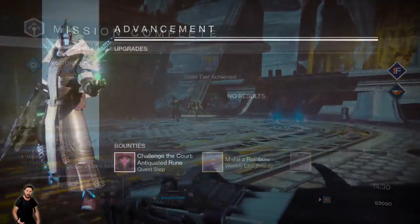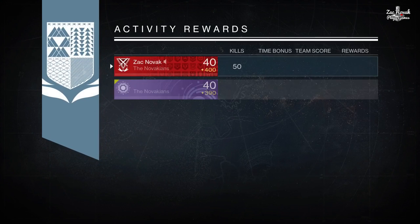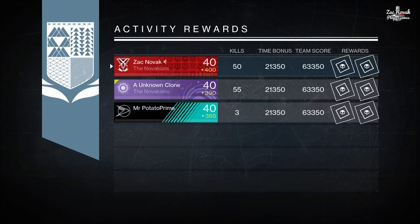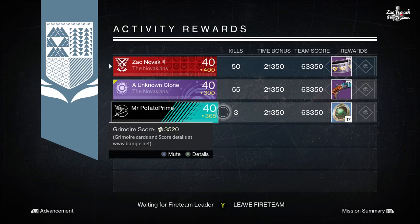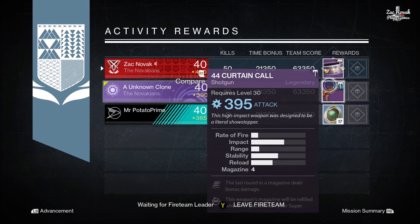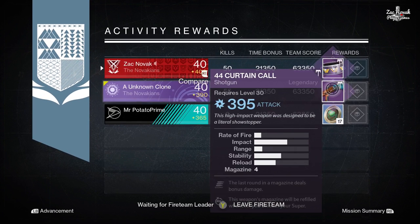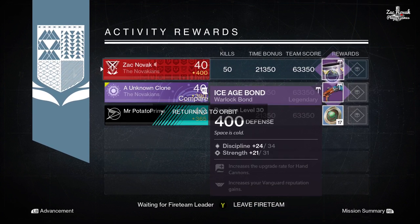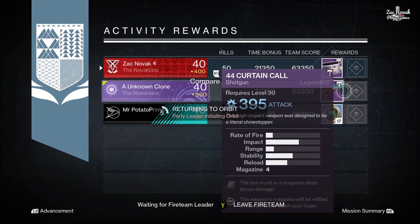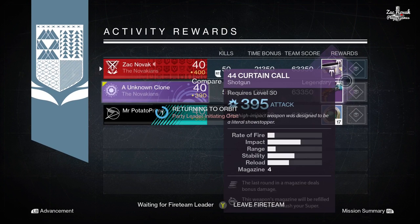Let's get into the loot drops. Starting out with the Warlock - me, Unknown Clone, and Potato Prime decided to run this strike. I got an Ice Age Bond - like that movie, space is cold. We got a 44 Curtain Call for Unknown Clone. We also got 17 Strange Coins for Mr. Potato Prime - as you can see he only got three kills, he hasn't played in a while, but we're going to get him back into it and have him in a few more videos.